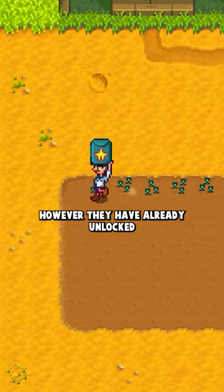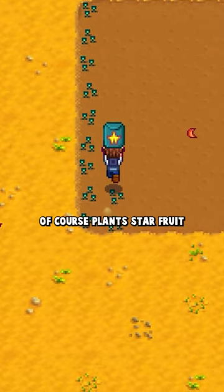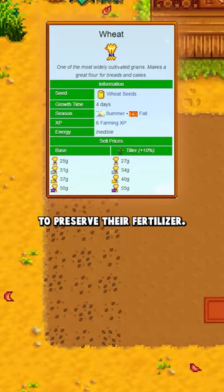However, they have already unlocked Ginger Island by the first spring, so they do plant some starfruit over there. In the first summer, runners of course plant starfruit, but on the last day of the season they actually plant a bunch of wheat to preserve their fertilizer.